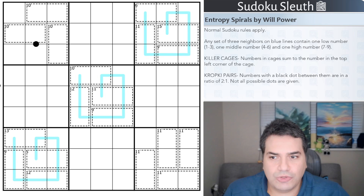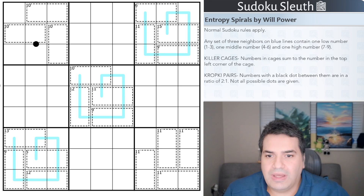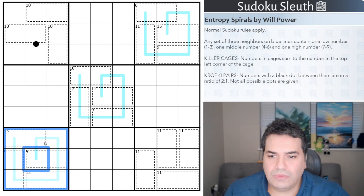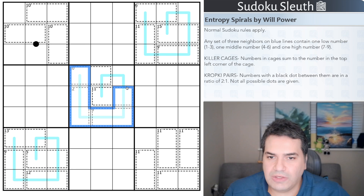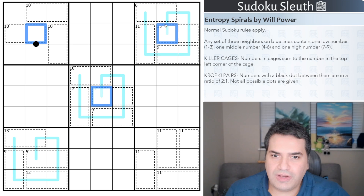You always know you're in for a phenomenal treat when featuring a puzzle from Willpower. These are entropy spirals — the lines will be entropy lines. We'll look at the rules in a second, and all the clues are restricted to these five boxes, so this will be quite interesting to see how it unfolds.